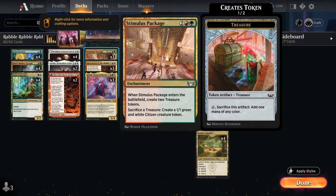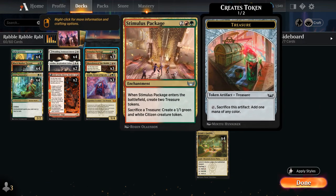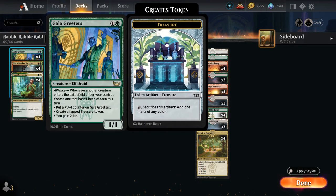The great synergy with Tycoon is Stimulus Package — a 4 mana enchantment creating 2 treasure tokens when it enters the battlefield. We can sacrifice a treasure at any point to create a 1/1 green and white citizen creature token, so we can sacrifice any excess treasures we couldn't use for mana and turn them into citizen tokens. We can also activate this end of turn, so it plays around any sweeper effects, which is quite nice, and then sets up our Rebel Rousing as well.